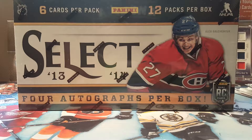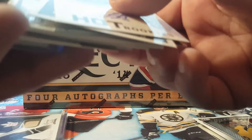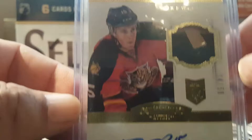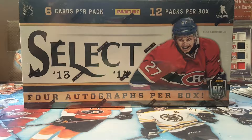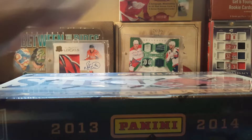Hey guys, Dad and Jack back from Cart Fun 101. This is part two — we just cracked open Rookie Anthology. Some of the notable hits: Dylan McElrath Rookie Jersey Auto, very sweet. Johnny Bauer Goldie back in the day — that's a game-used stick. And the other nice one was an RPA for the Panthers — Drew Shore RPA with a nice two-color patch and an on-card auto. Nice cards. Those were the notable hits out of the Anthology.